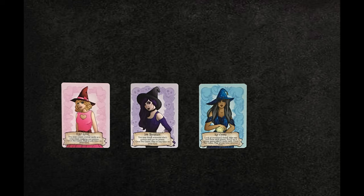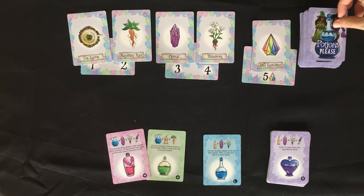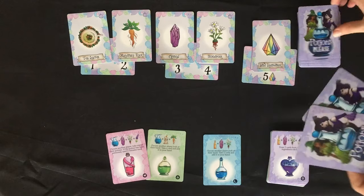Choose your witch. Each player picks a witch card before the game starts. Each witch has a special ability. Players can use the ability once per game at any time during their turn. The last player to have worn a hat goes first. Take turns clockwise.